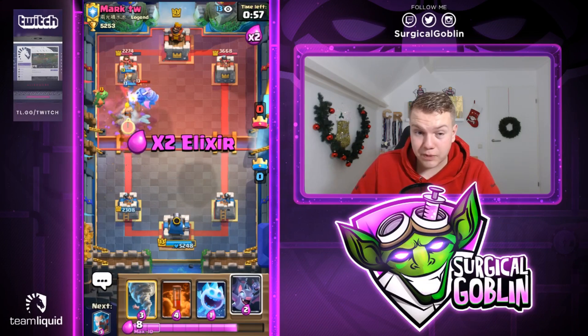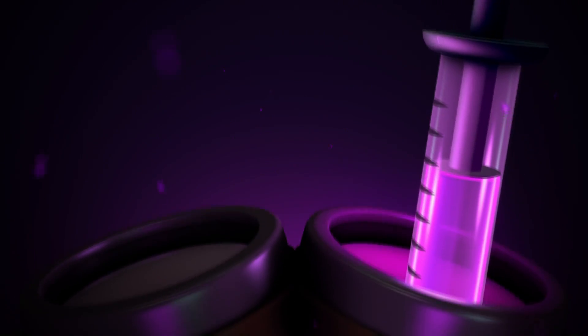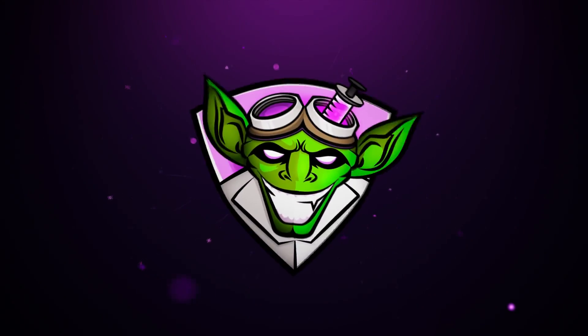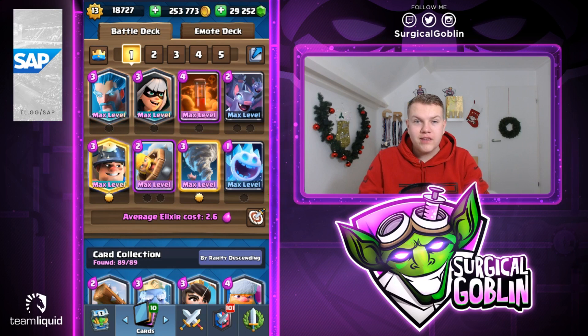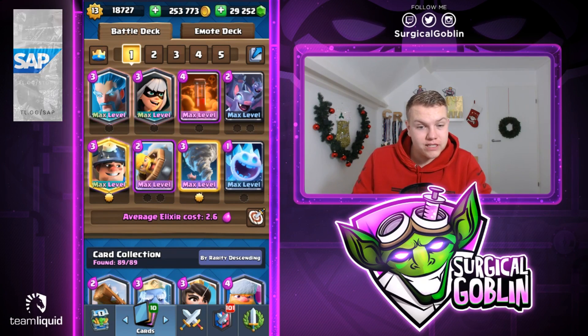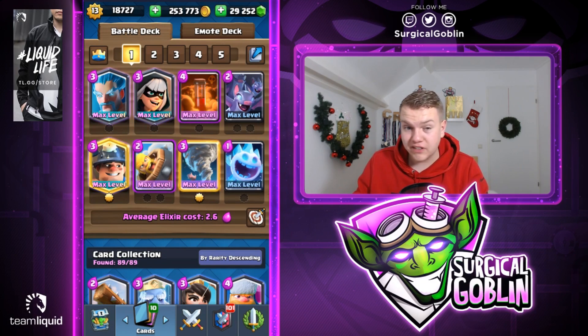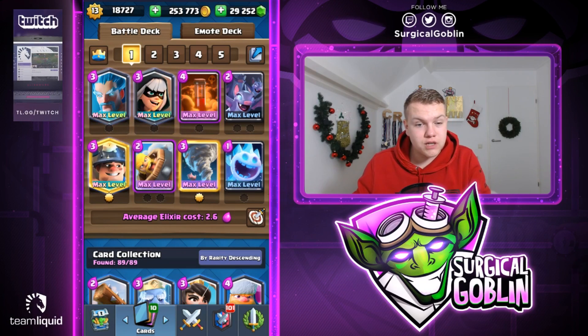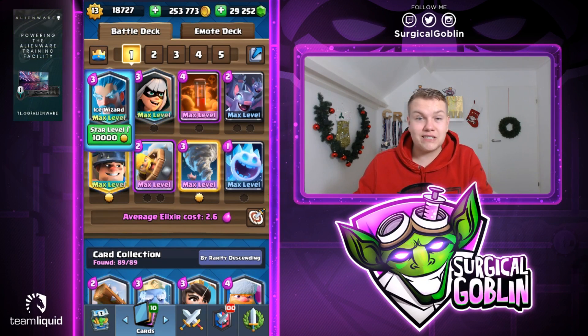What is up guys, Surgical Goblin here, welcome to this new episode! Today I have this 2.6 really cheap and quick minor control cycle deck ready with the bandit and the tornado — really solid offense. With the bandit as a pressure card, for example if they don't have zap or we out-cycle their zap, we can send in the miner. The ice wizard tornado defense is definitely insane.